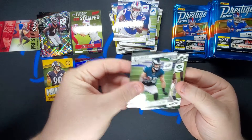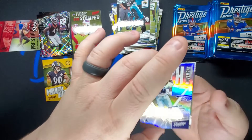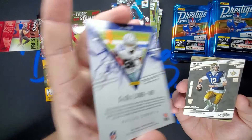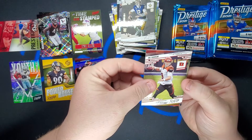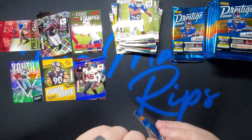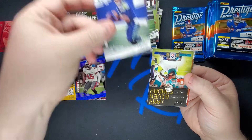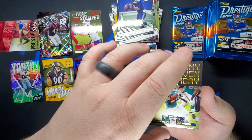Halfway through the box already. We got Dallas Goedert, Quinnen Williams, DJ Shark Jr. Nice little insert — CeeDee Lamb Youth Movement, that's pretty cool. Ian Book, Joe Burrow, Laremy Tunsil, and Jonathan Taylor. Chris Godwin, Darren Waller, Russell Wilson. Any Given Sunday — Kenyan Drake on the Any Given Sunday, put that right there.